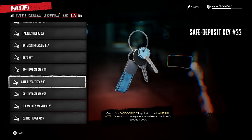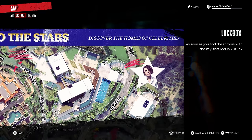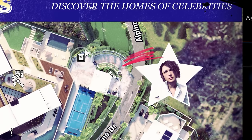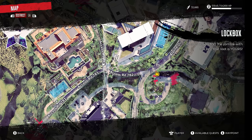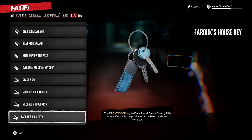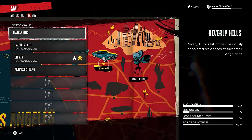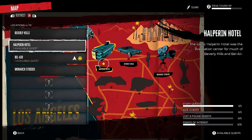If you find one of these keys, don't immediately search for the safe — it's going to be very hard to find. To save yourself literally hours, just collect every key you come across and don't worry about finding the safes yet. As you explore, safe markers will pop up as you discover them. Once you've gone through a few areas, go back and look at the lock boxes to see which keys correspond to which safe — the key name says where it belongs. For instance, safe deposit key number nine is for a safe deposit box in Halpern Hotel, so just go to that district on the map, find the safes you've discovered, and match them up.